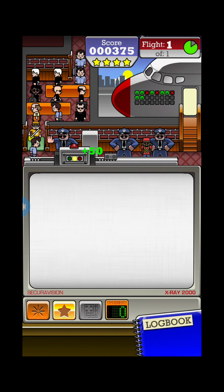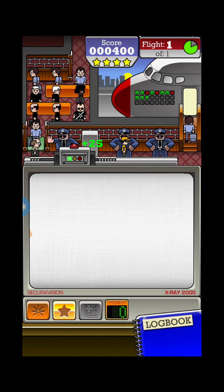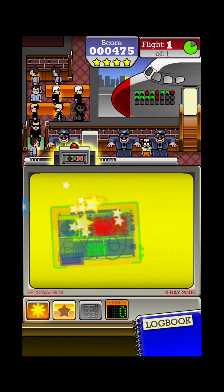There won't be any more passengers spawning — there she is, that's the last one. No more passengers will be coming in. Now you're going to use your ultra x-ray, but first use the irradiator to check out who has bad things.